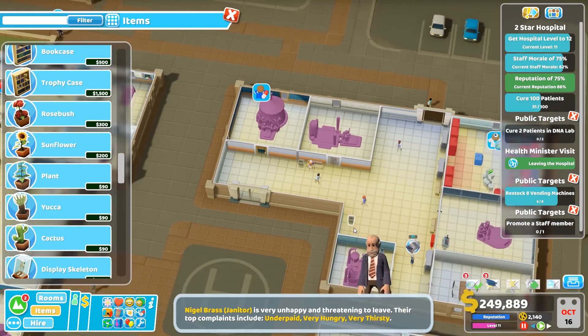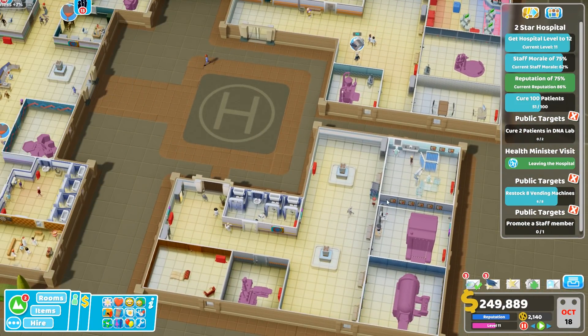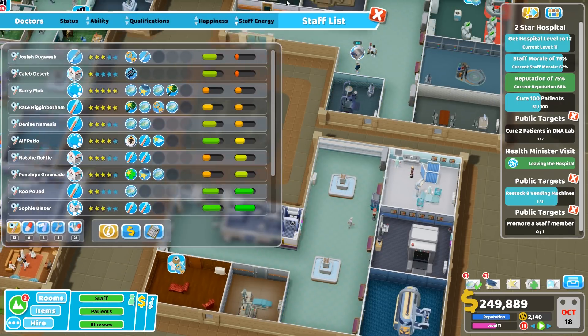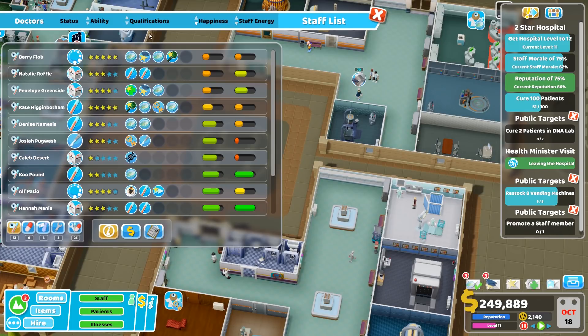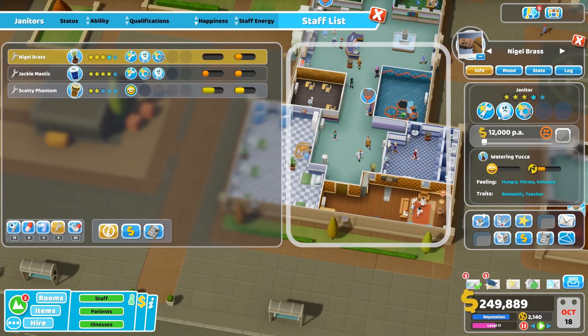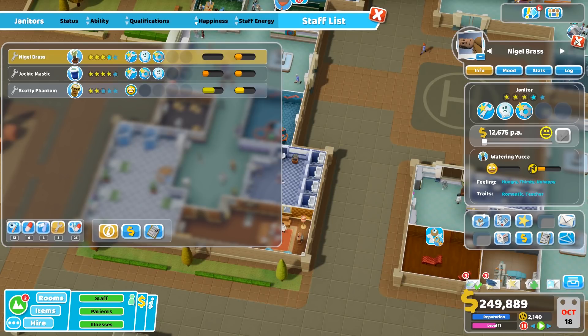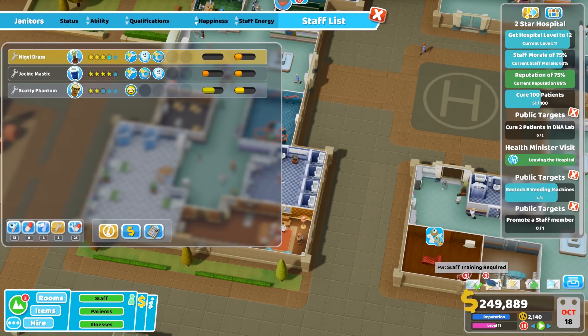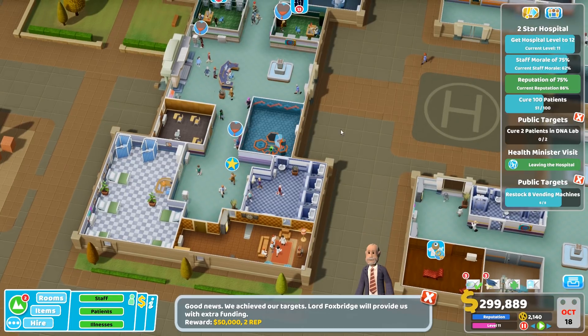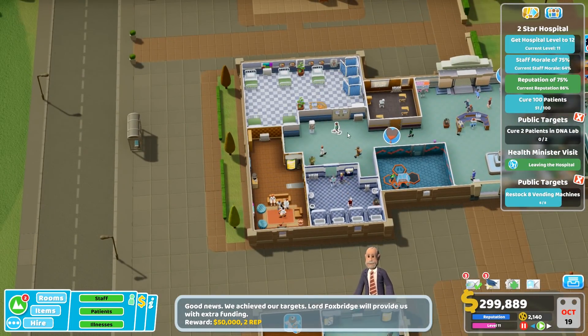My janitor is very unhappy and threatening to leave - that's rather unfortunate. Let's have a look at my staff - staff morale actually isn't bad considering. There is a janitor who is very unhappy - let's give that janitor a pay rise to make them a little bit more happy. They need to be promoted as well - there you go, go have a promotion. All my vending machines are stocked though.